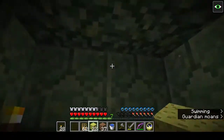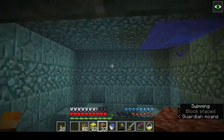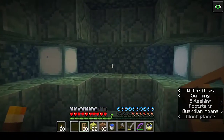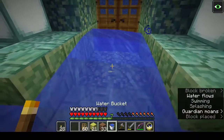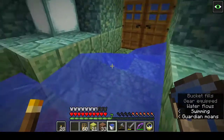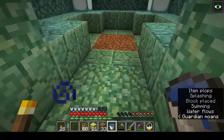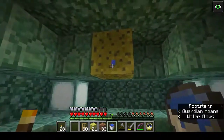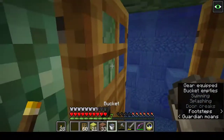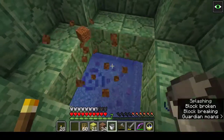We have a room up here which needs blocking off. That's a double height room. One, two. That sponge can be done with a bucket. That water can be done with a bucket. Not that sponge. You can just place a torch and it'll get rid of a water source, but you have to place it right on the water source itself.